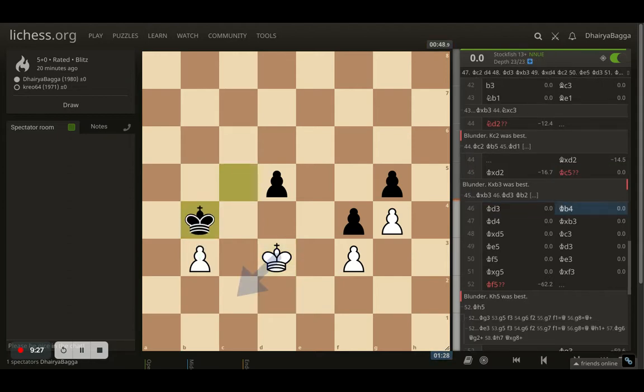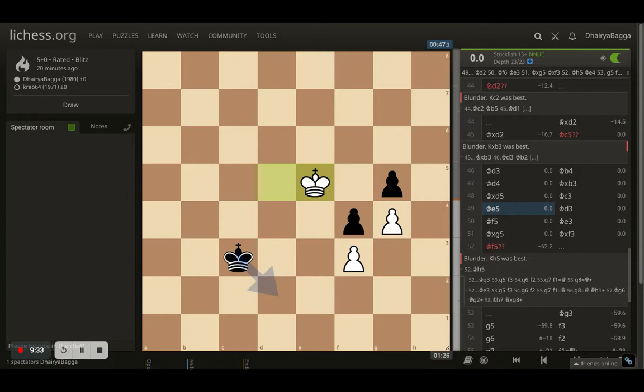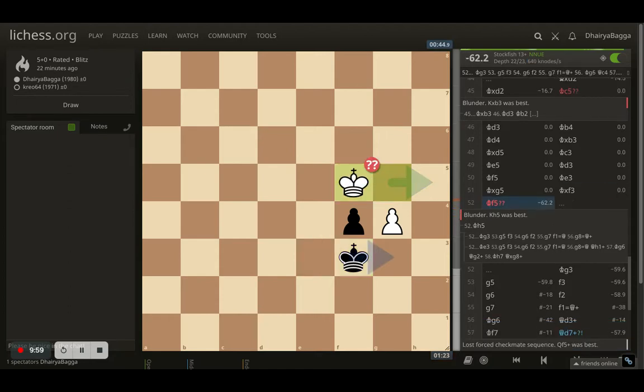The opponent allows king d3, then plays king to b4. I went up, the opponent takes, I take back. The key difference from the previous variation is that in that line the opponent's king was closer to my pawn — here I'm closer to the opponent's pawn. So we'll reach in time. I take, the opponent takes, and now I put my king on h5. The opponent plays king to g3, we both push our pawns, we'll have queens at the same time, and it's a draw.